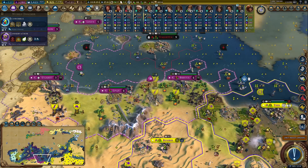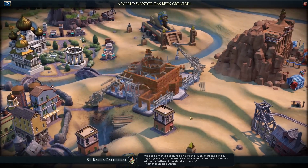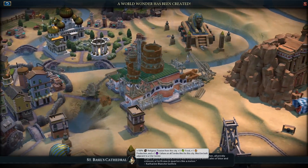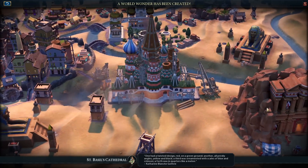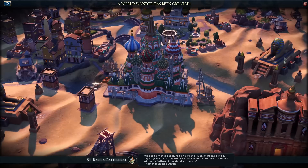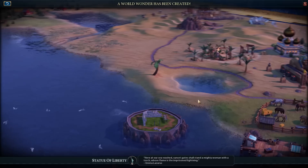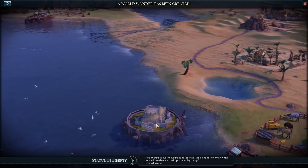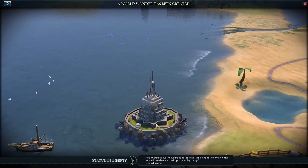Lots going on this turn - I built St Basil's Cathedral because I had a ton of relics. What better than to build St Basil's Cathedral in the middle of the desert? I love the irony. I have Petra right next to it and a sphinx - the sphinx is doing really well next to all of the exciting things. Also the Statue of Liberty - I built that in five turns in my super city.